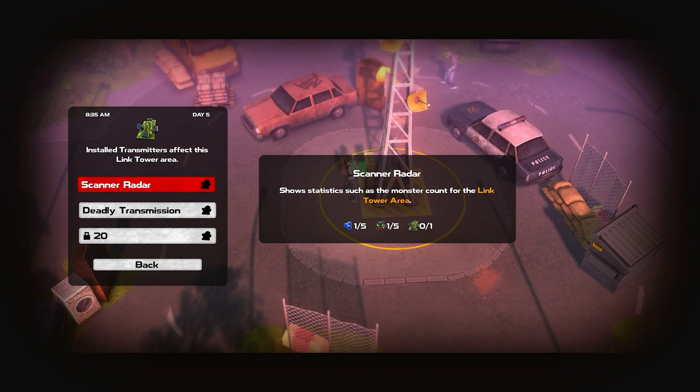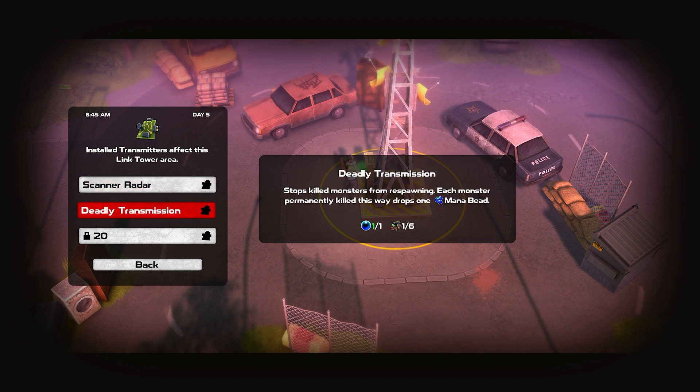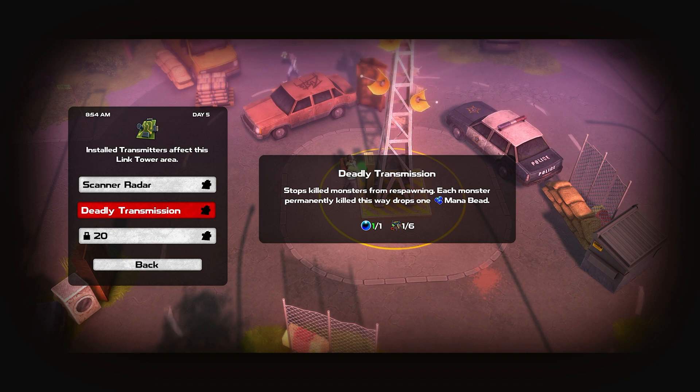I was hoping for a little bit more than that, but I figured it was going to be something like this. So to install anything on the tower - it looks like transmitters, link tower area scanners - that's a lot of stuff: circuit boards, electrical parts, that mystical deer that we found... Deadly transmission - wait wait wait, so this stops the zombies from coming back? So our blue orb right here is very important, we need to keep one of those in our inventory all the time. Level 20 I'm assuming, so I need to find five more electrical parts to kick this off.